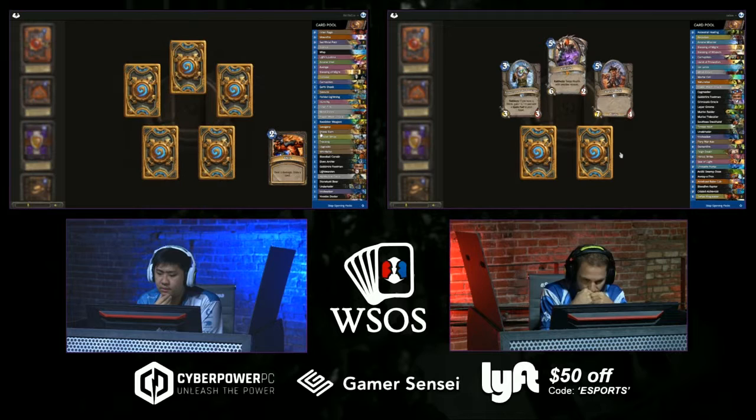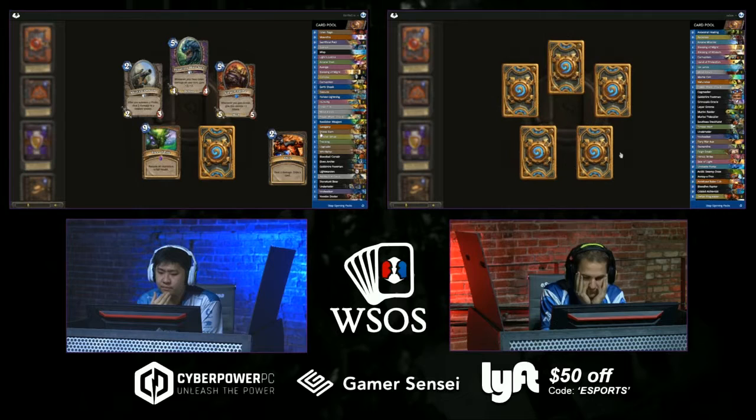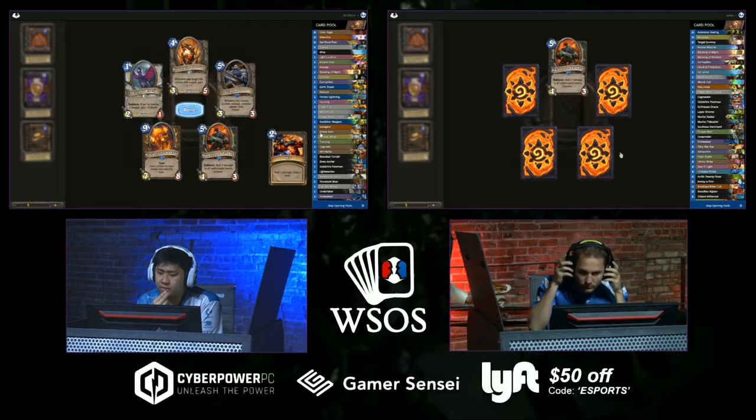Blingtron from StrifeCrow, Shredder pickup from Zelay, Shredder from Strife also. Muster and Foe Reaper and Blingtron — that's a good pack! Would you have the guts to jam in the Blingtron in your lineup? Strife is getting some serious legendary value.